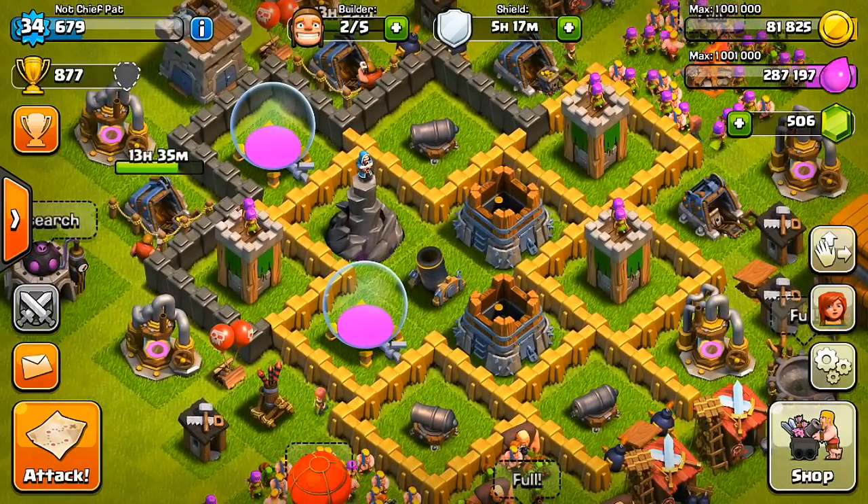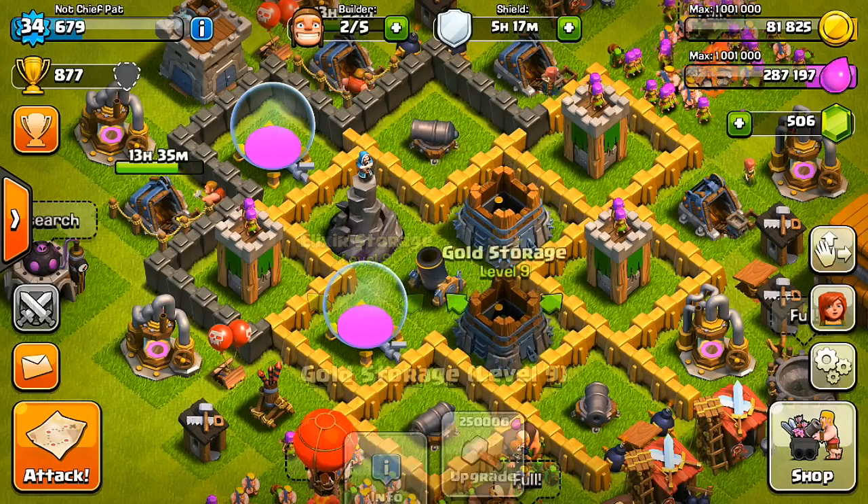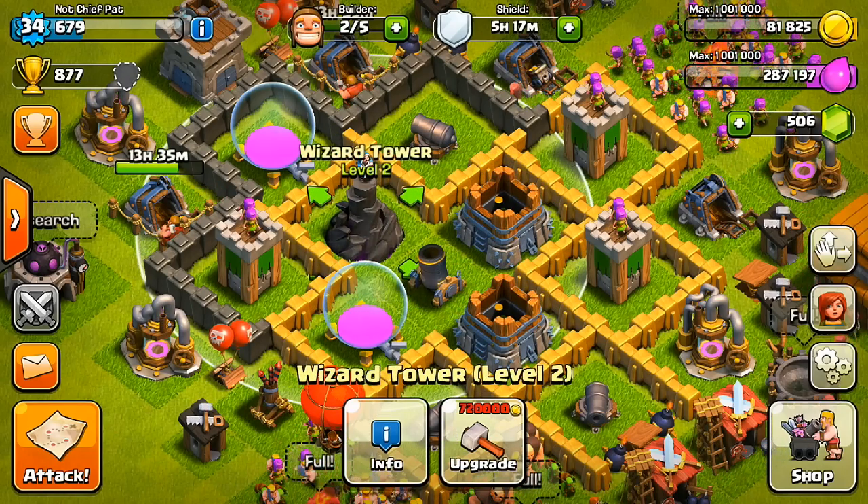Let's go ahead and start with the splash damage in the very center. Same thing like my old designs, I'm going to put the mortar in the very center, as well as I'm going to have my Wizard Tower, which we just unlocked at Town Hall 5.